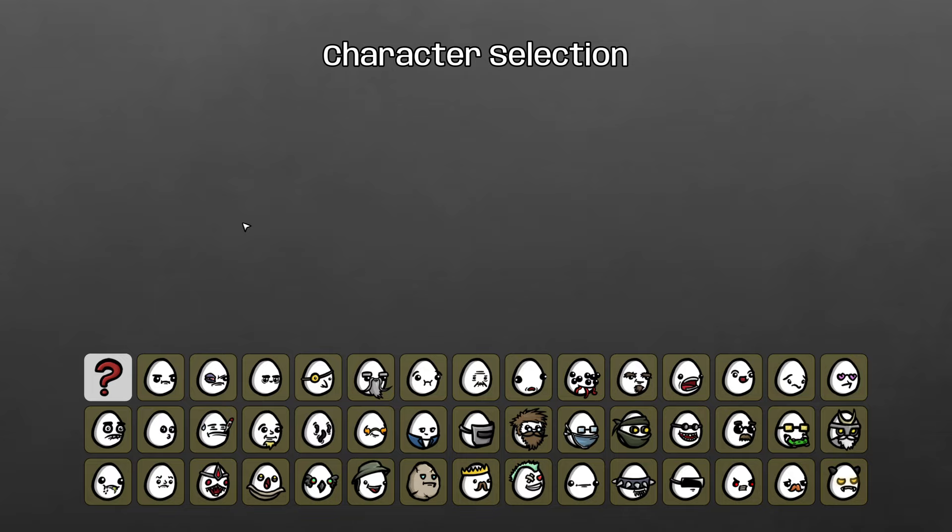Hello my friends and welcome back to another Brotato Danger 5 random random run where we take a random character and a random weapon and try to beat Danger 5 with it. Going for win streaks here so I'm about to spoil the results of the previous video, so if you haven't watched that one then definitely jump back and take a look at that before going on to this one. We won our last one — we're on two and one for a 66% win rate, which is definitely lower than I would have liked at this point.